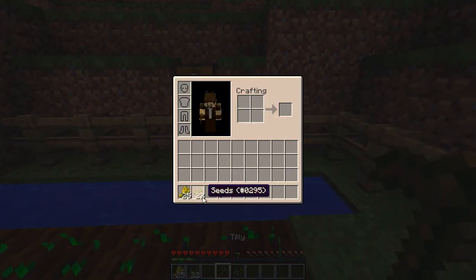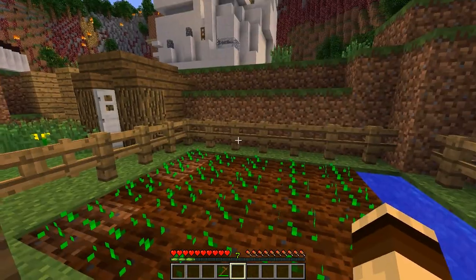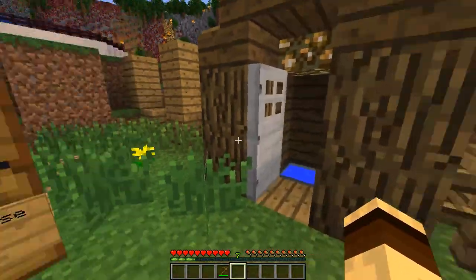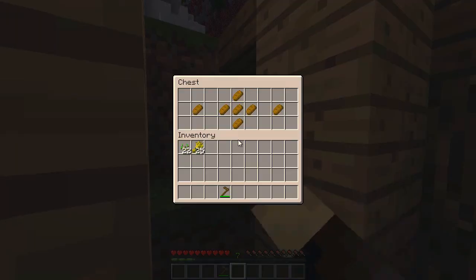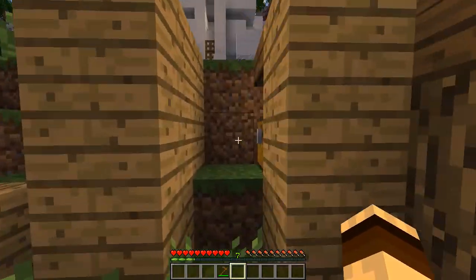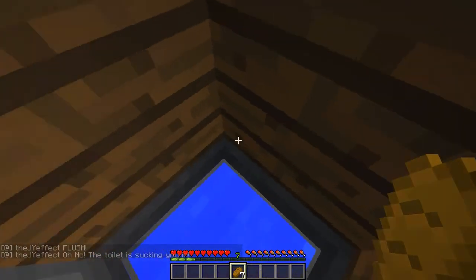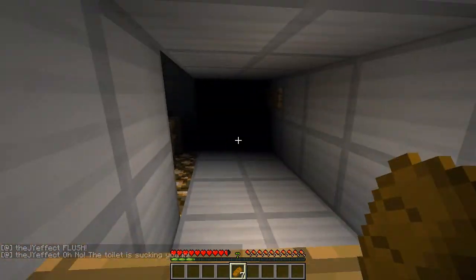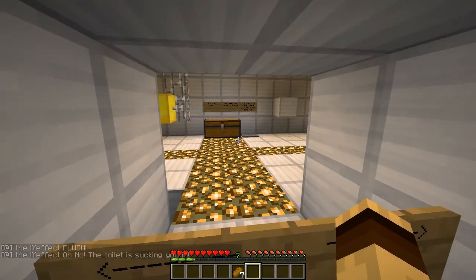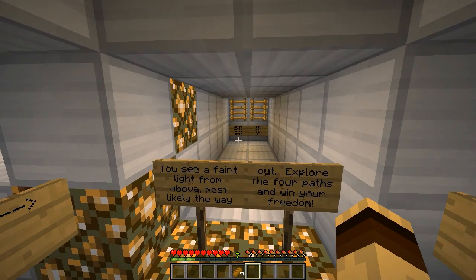Maybe I wasn't supposed to harvest it - maybe I was just supposed to Tilly and Seedy. Damn, I didn't even notice that - so this opened. There's a chest behind here - 'The Fruits of Your Labour.' Is that accessible from in here? No. We'll take Tilly. The fruits of my labour though - flush! Oh no, the toilet is sucking you in!